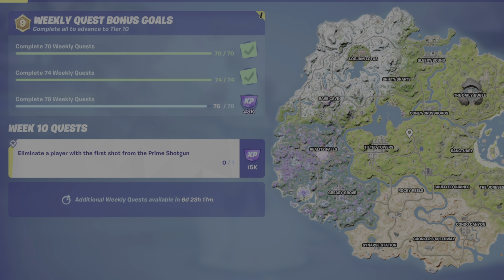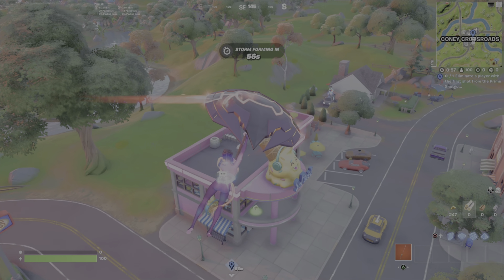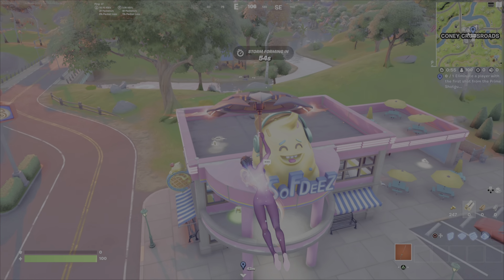You're going to head over to Coney Crossroads. That is because you can purchase a Prime Shotgun from NPC Beach Bomber. She's located within the Softies Ice Cream Shop here on the first floor. Once you locate her, buy the Prime Shotgun from her.